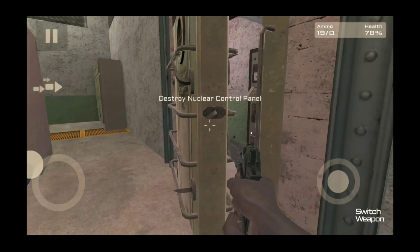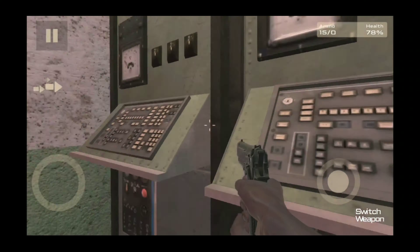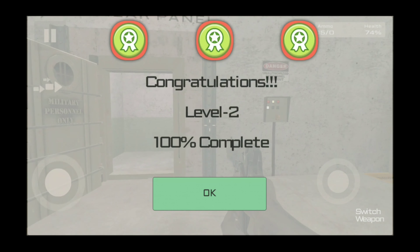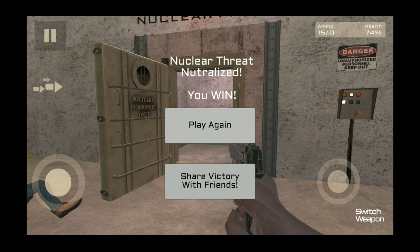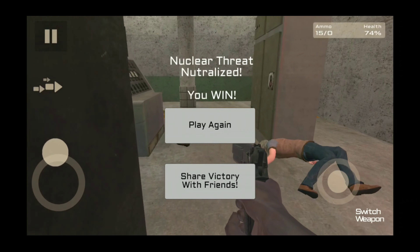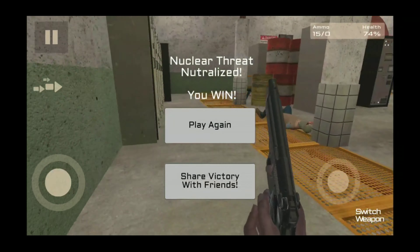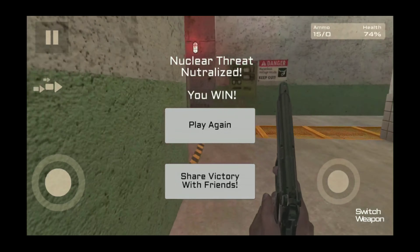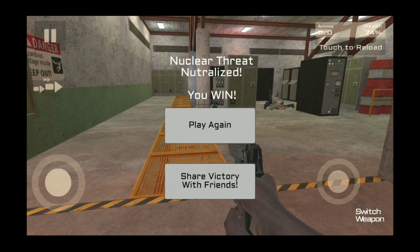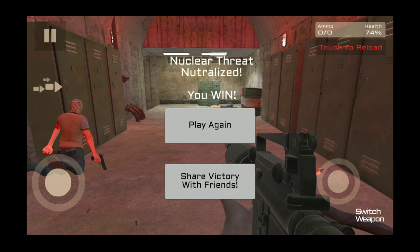Destroy the nuclear panel. Let's do it. This is a nuclear panel? What do I do, just shoot it? Congratulations! Level 2, 100% complete. Nuclear threat neutralized. You win. Are you serious? That's it? I was expecting a little more. They had to send one guy into this place — nah, that's dumb. Okay, I guess we're moving on to the final game.